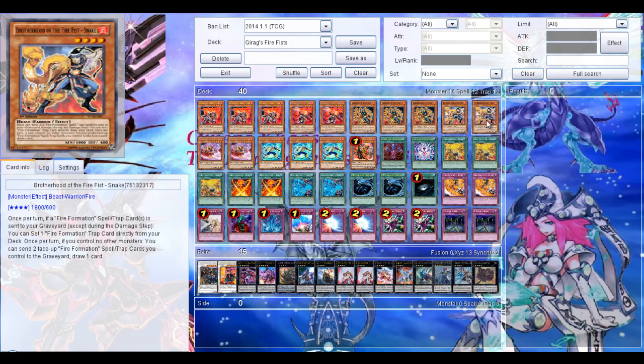Then 3 Dragon. If you activate a Firefist spell or trap, you can set the firefist trap card directly from the deck. And you can send 2 Firefist spell or trap cards from the graveyard to revive a Firefist monster from the graveyard. Pretty good. Then 2 Firefist Snake — I don't see many people using it, but I think it's pretty good actually. You can set Firefist spell or trap cards directly from the deck, similar to Dragon. And once per turn, if you control no monsters, you can send 2 Firefist spell or trap cards from the graveyard and draw 1 card. Pretty nice.